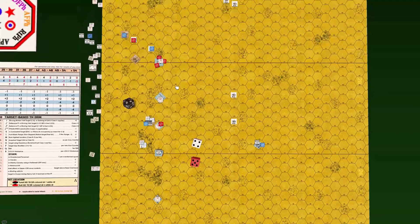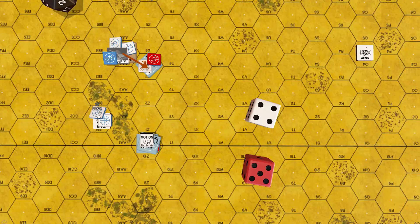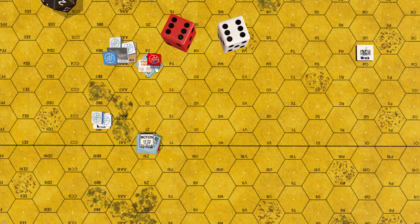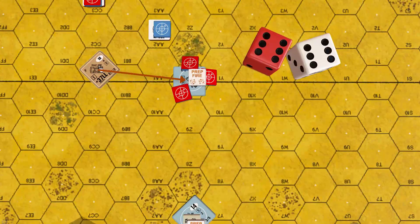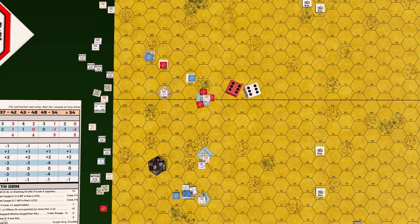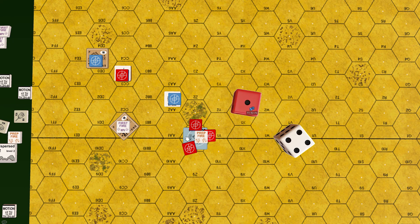Defensive fire phase: Stuart in 28R4 fires at the adjacent Panzer: to-hit 10, plus 1 buttoned up, minus 2 close range, minus 1 acquisition. Roll: double 6 — target not hit and Stuart's cannon becomes non-functional. Stuart in 27CC1 fires on Panzer in 28Z0: to-hit 10, plus 1 buttoned up, minus 1 acquisition. Roll: 5 — Panzer hit in turret, Stuart maintains rate of fire.